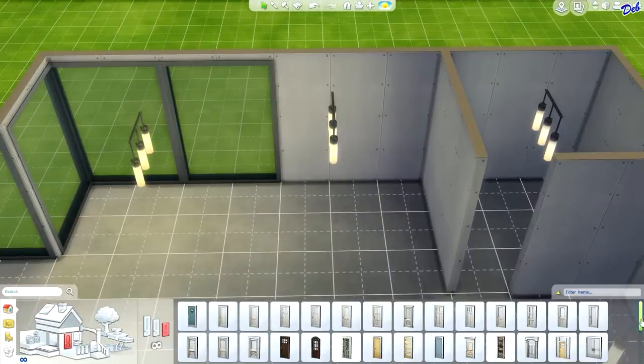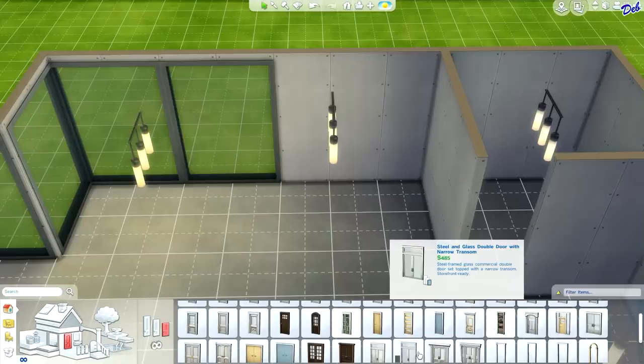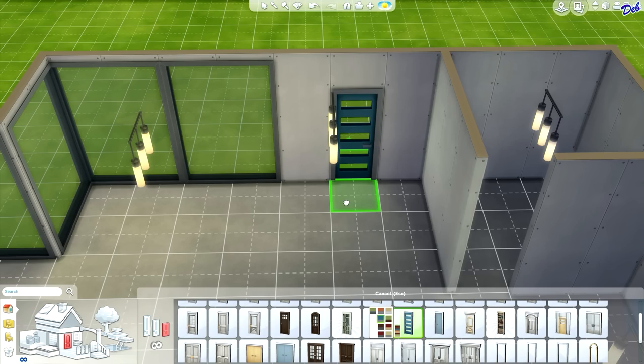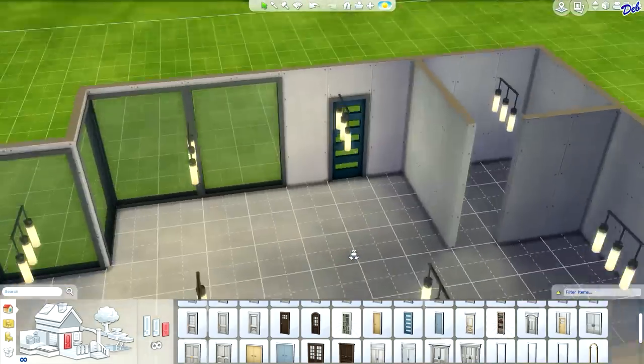And of course we're going to need a door, and we're going to want a modern door. Let's try this door and see how that works. We can always change it if we decide we don't like it. A door with windows — okay, there we go.